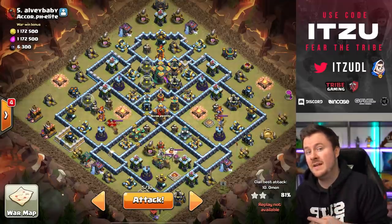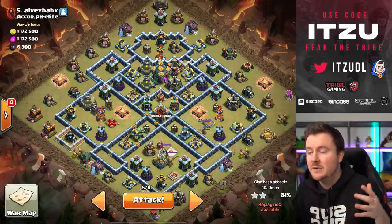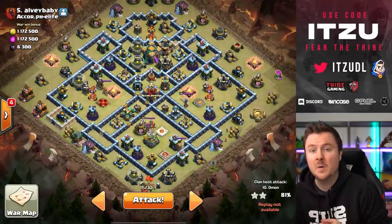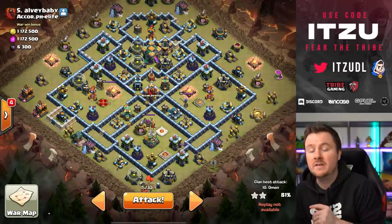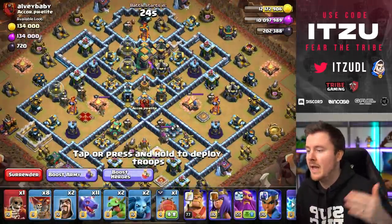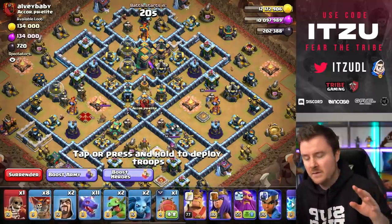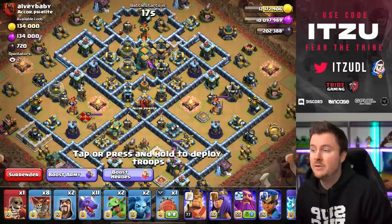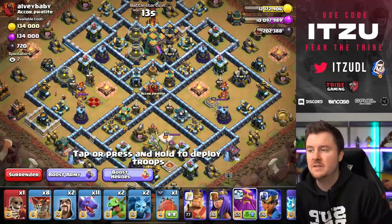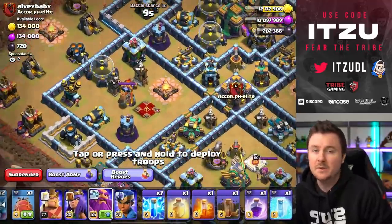The only problem with that is those double scatters can deal a ton of splash damage to your dragons, so you need a heal spell. But except for that, we have only a back-end air defense and we should easily overpower that, especially with the royal champion. For our army composition: 8 loons, 11 dragons, a couple of lightnings for nice pathing, and 2 extra lightnings to take down the sweeper so our dragons aren't getting annoyed by it.